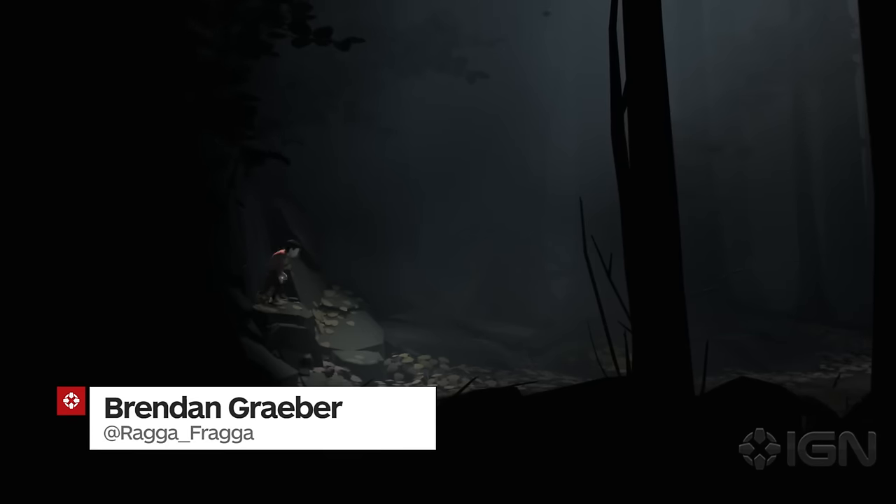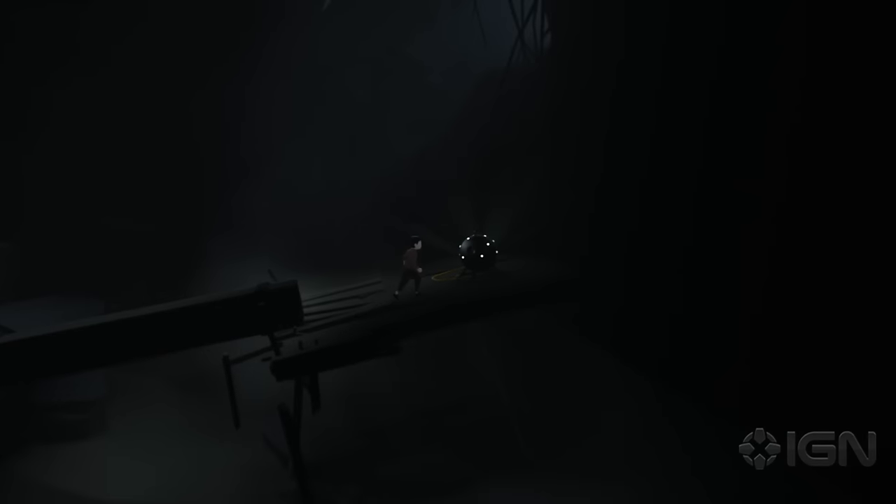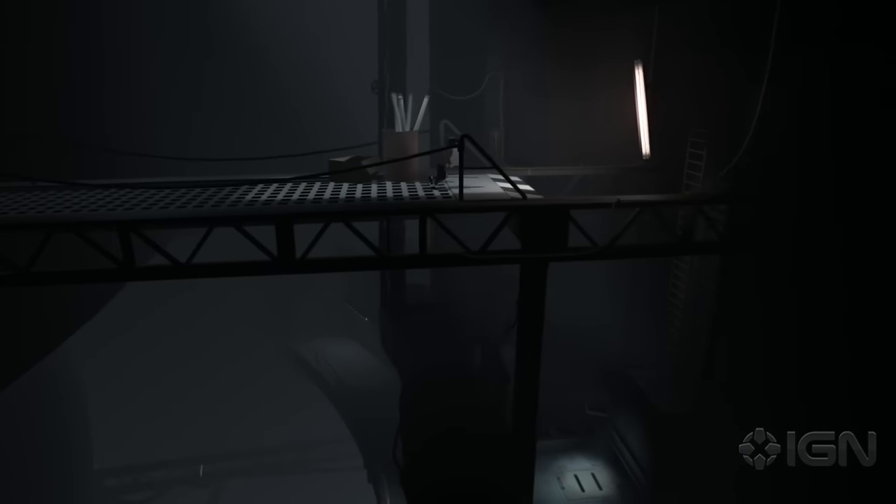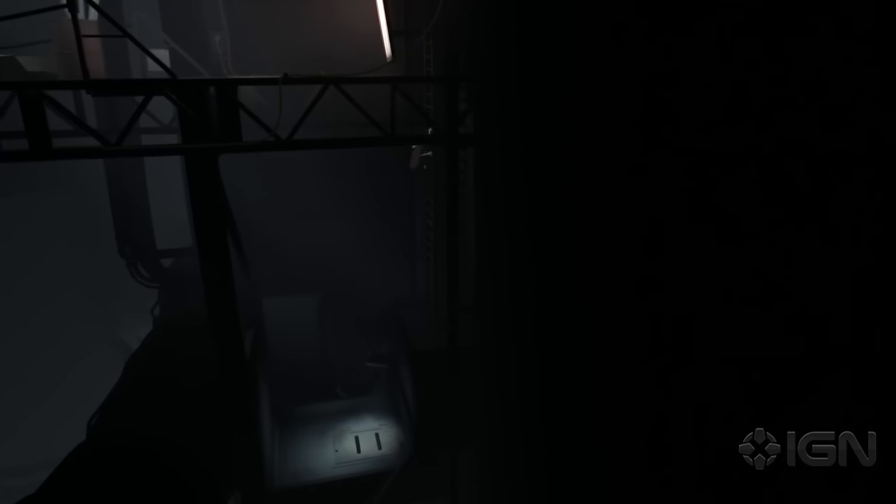Hey everyone, Brendan here to show you how to unlock Inside's secret ending. First things first, you're going to need to find every collectible orb in the game and break them. There are 12 to find over the course of the game, culminating with the last one hiding just before the big chamber where you triggered the escape sequence.